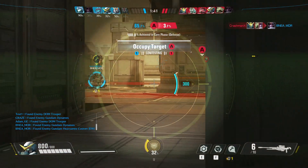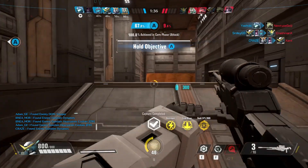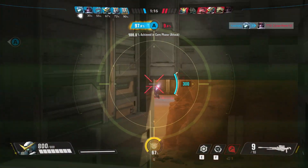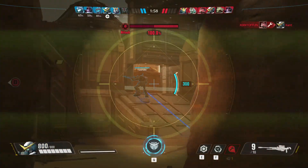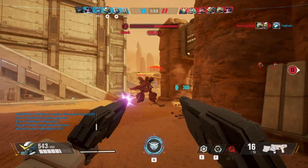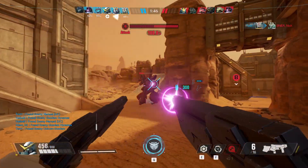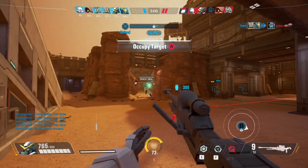Each round has both an area capture phase (phase one) and a core assault/defense phase (phase two). One point is awarded to the team that captures the target area in phase one. In phase two, the attacking team can obtain two additional points — one for damaging the core to 50%, and a second for destroying it entirely — giving a maximum of three points per round. The defending team scores a point if the core is not destroyed. The first team to five points wins.